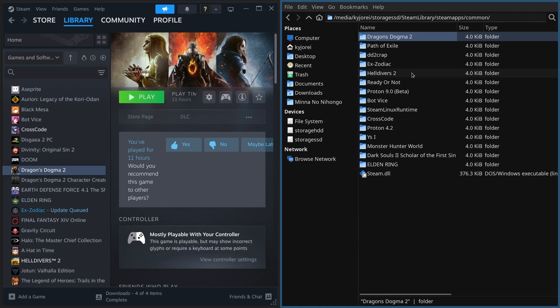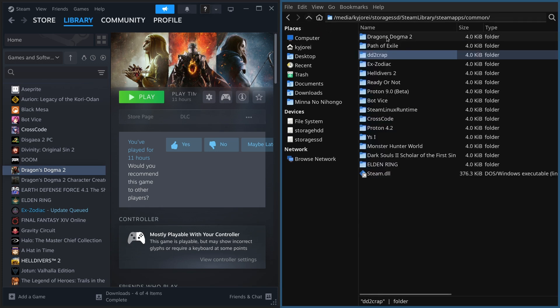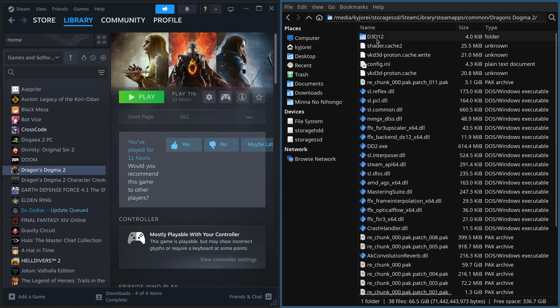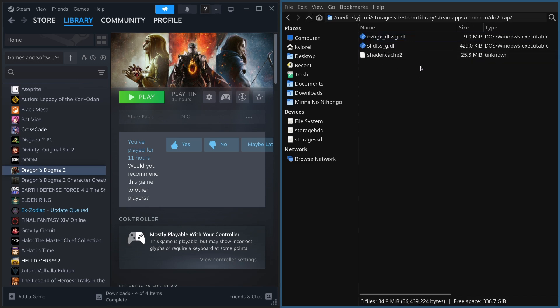I put them in their own folder — I made a folder called dd2crap, you can call it whatever you want. The three files are: nvngx_dlssg.dll, sl.dlss_g.dll, and shader.two.cat shader.cache2. What I did was go into Dragon's Dogma 2, find those three files, cut them, and put them in a folder outside of the game's main directory.